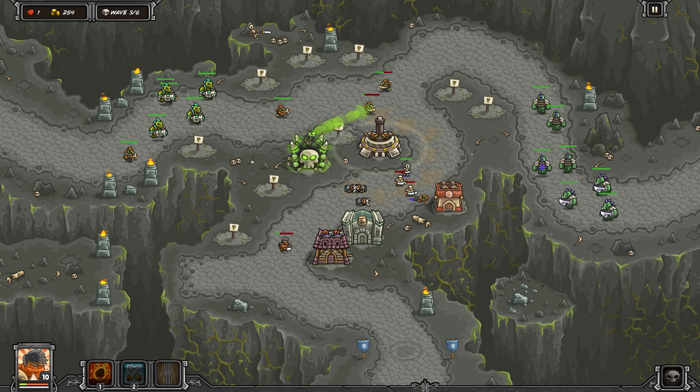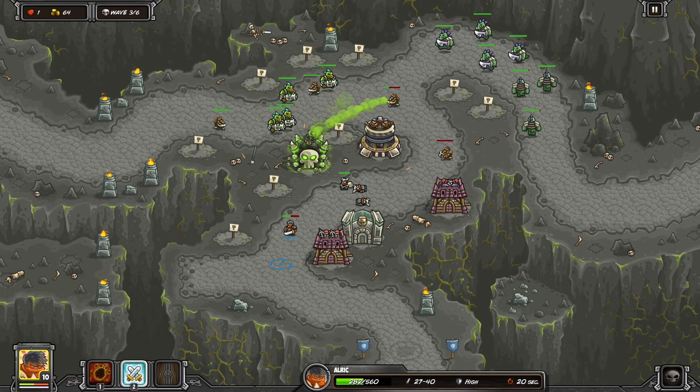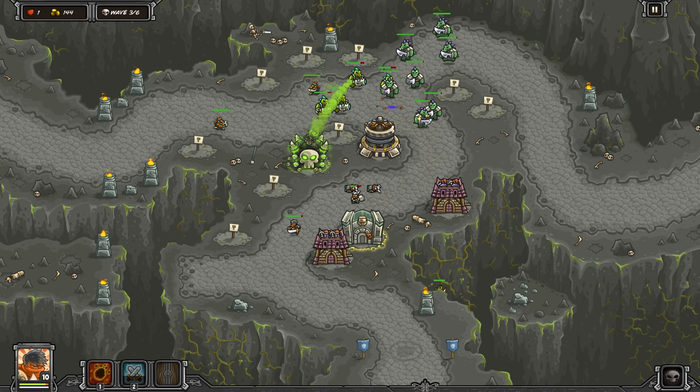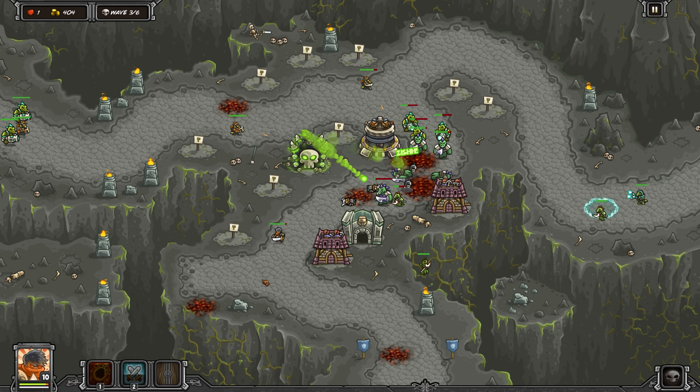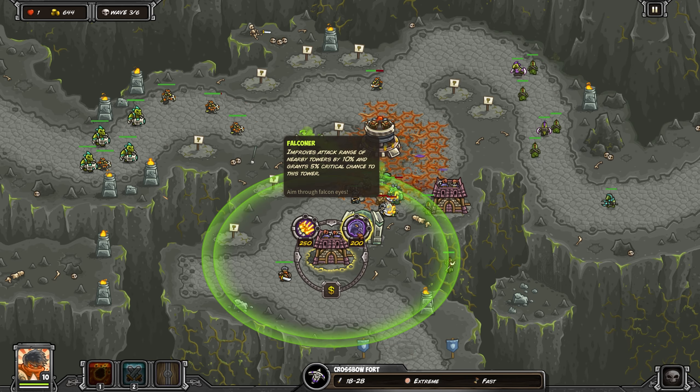I'm just making Alaric run back and forth now. If I have him stop at all he just takes so much damage from these enemy snipers — gotta be really careful. It's just like campaign mode, a constant mini-game of moving Alaric around. You can see we got the scorched earth upgrade on the ground pounder; that is a very useful upgrade here.